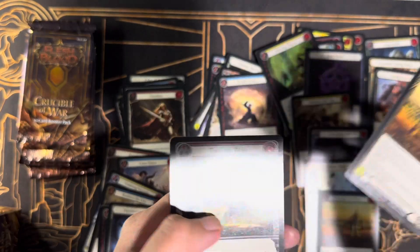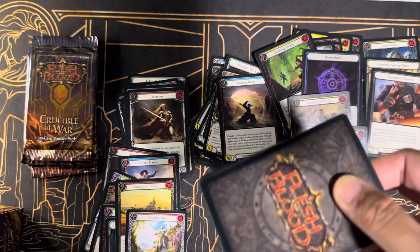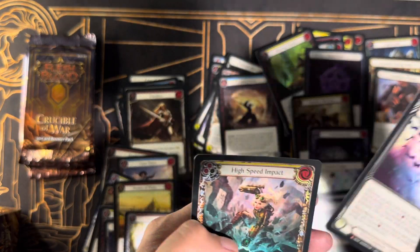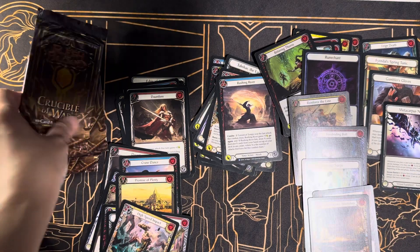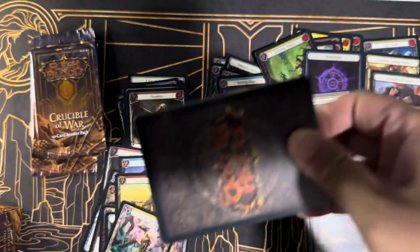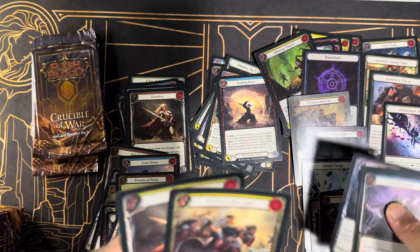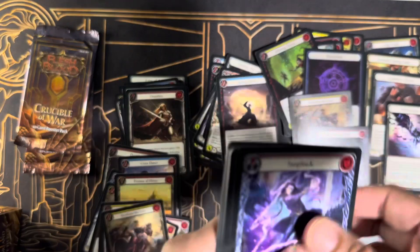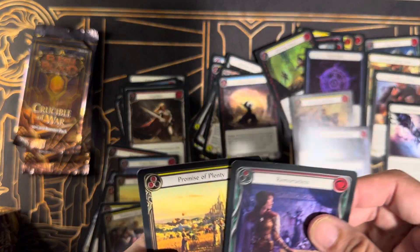Promise of Plenty rainbow foil, another Promise of Plenty, and Towering Titan. Did I miss any Majestics, or are there just not that many in early boxes? Glittering Thorns, Tachlavosen's Workshop — Metacarpus Node would have been nice as a rainbow foil. That's our second Majestic. High Speed Impact — four packs left and we got something good! Four Sleep Dart, Overblast, Rousing Ether, Flood of Force rainbow foil, Reinforce the Line, and the yellow Dauntless. The yellow Dauntless is less common than blue and red.